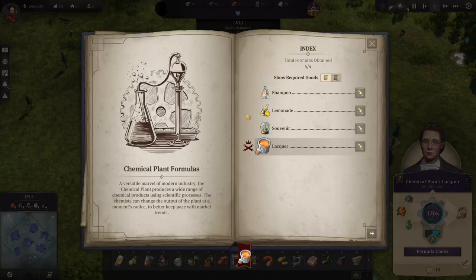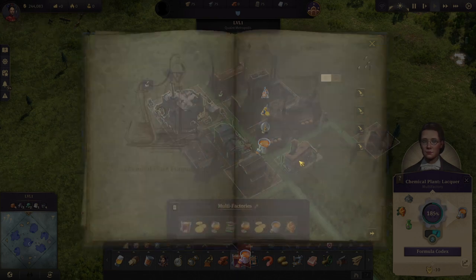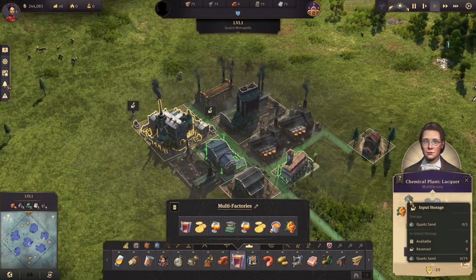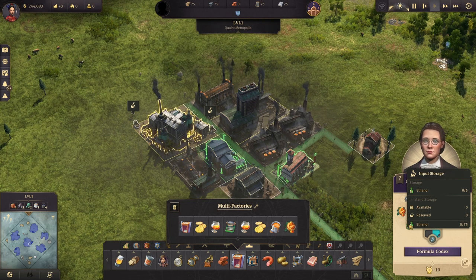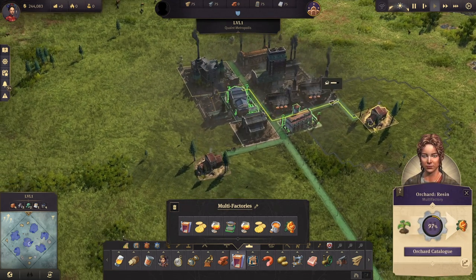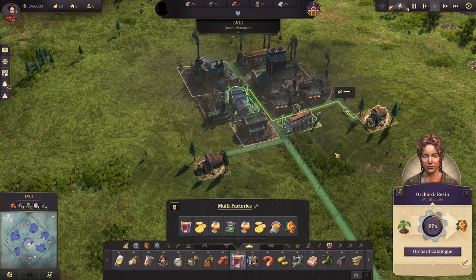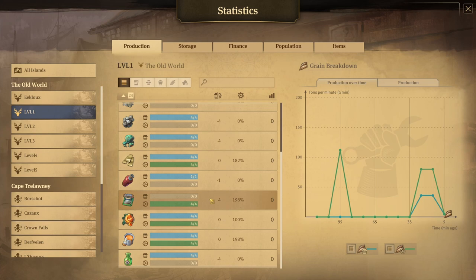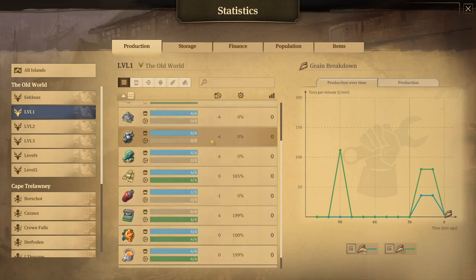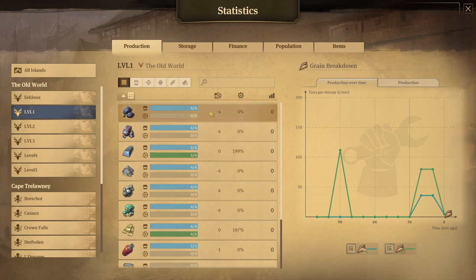The lacquer comes from the chemical plant. If you have the tourist DLC you'll have four recipes: shampoo, lemonade, souvenir, and lacquer. If you only have the High Life DLC you'll only have lacquer, which is what we're using here. This takes some quartz sand, some resin, and some ethanol. The quartz sand comes from your harbor. The ethanol mostly comes from the new world unless you're using items. The resin comes from the orchard — the other orchard we have access to — and we're going to need two of them. With this you'll be producing four typewriters per minute, with perfect production on resin and lacquer. You'll need the ethanol from the new world, and you're good on brass and steel as long as you bring the copper, zinc, coal, and iron.